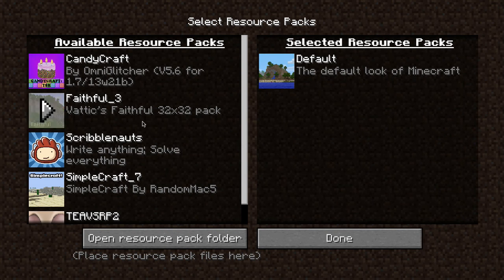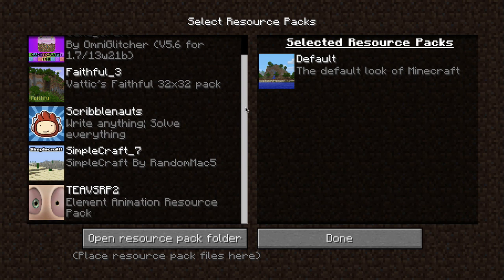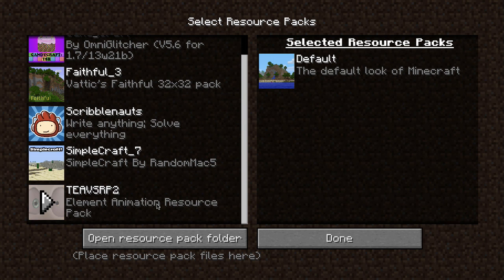So if I go to my resource packs, I got all these cool texture packs I could choose from: Candy Craft, Faithful, Scribblenauts, Simple Craft, and the Element Animation resource pack. That's an older one.